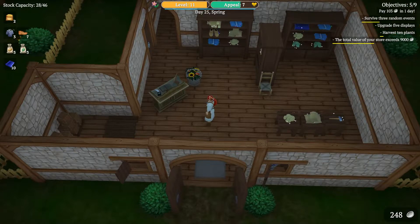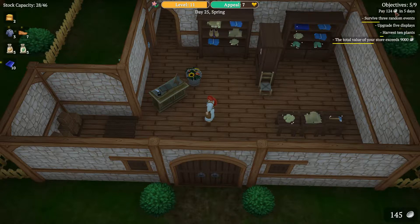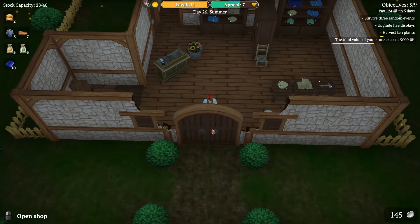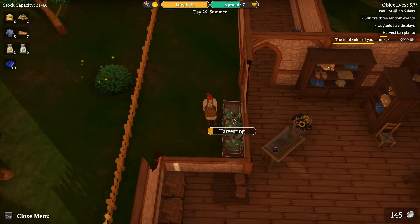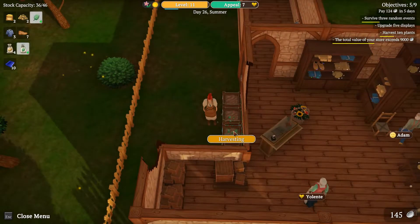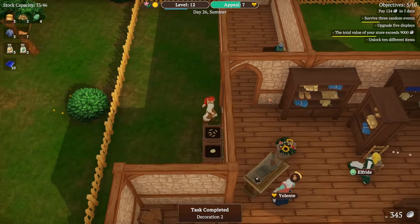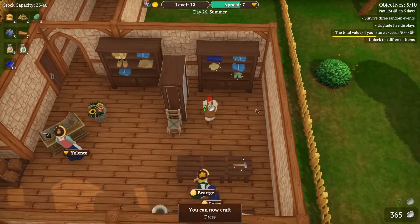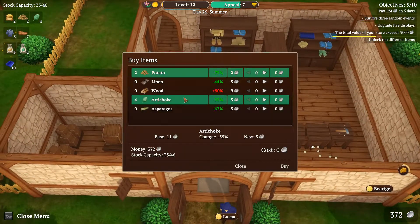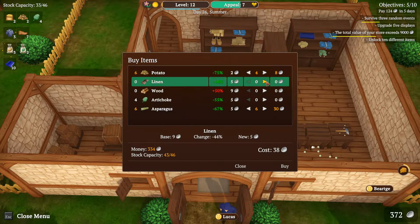Level 11 still — not good at all. Pay debt — five. I don't have enough money, so I just need to open the shop again. I forgot these guys this time. I don't have enough money — 200. I need to pick up some money. I would like to buy some cheese if you have. But you don't have. We can buy some asparagus, and we're going to buy potatoes and linen.